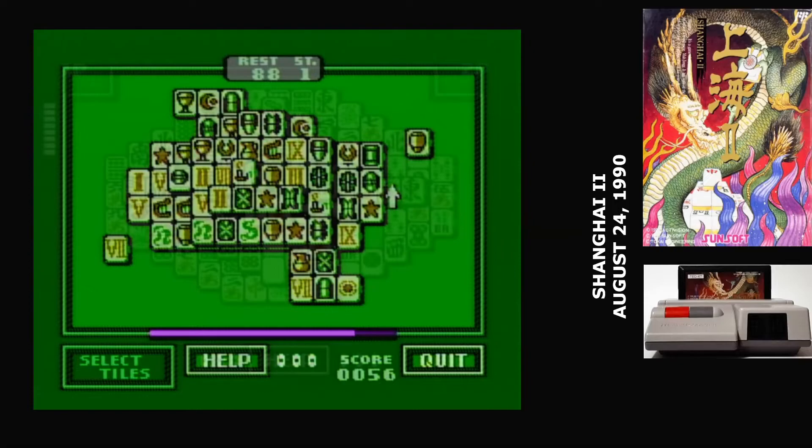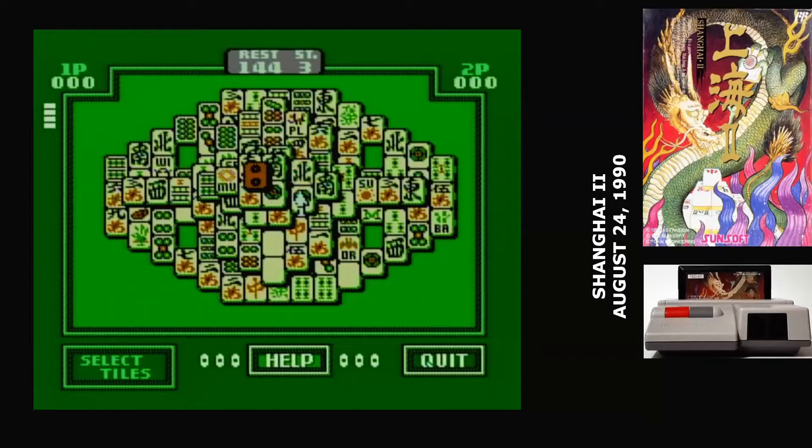The final mode is Challenge Mode, and that's a two-player version where each player has a certain amount of time to find a pair, and you're basically competing to see who can find the most.